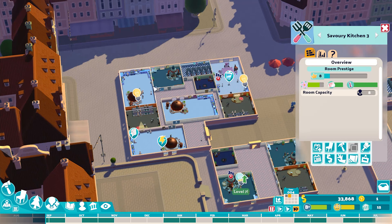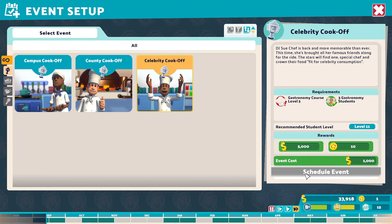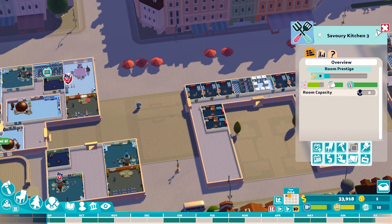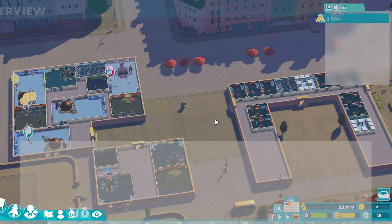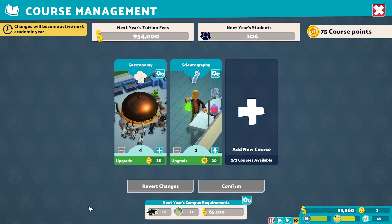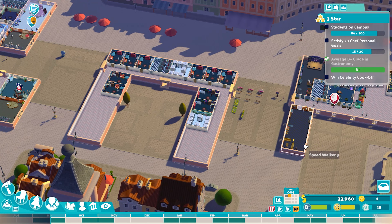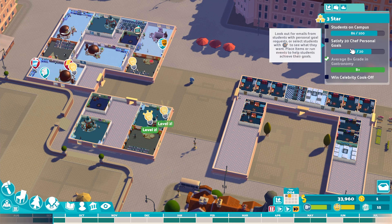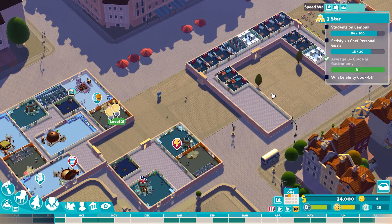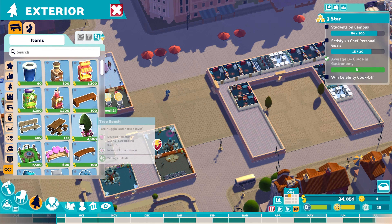We are actually going to book in our celebrity cook-off now — we might as well try and get that out of the way as quickly as we can. Apparently we can't — we need the gastronomy course up to level five. But looking at our course management, we should be able to upgrade that now, yep we can. So next year we'll be able to do the celebrity cook-off. We'll have more students on campus and should have knocked out those 20 chef personal goals as well. This year I guess all we can do is focus on doing some outside areas with some nice benches.